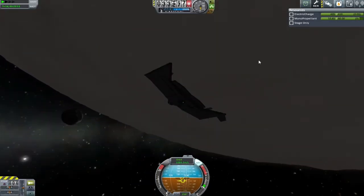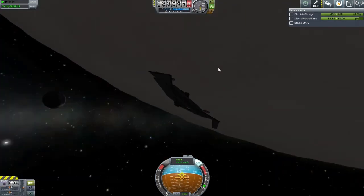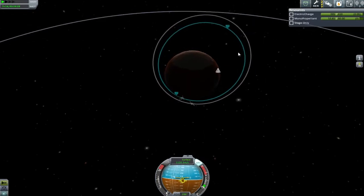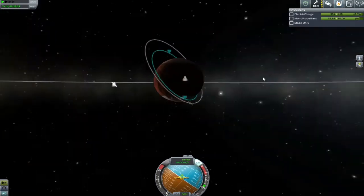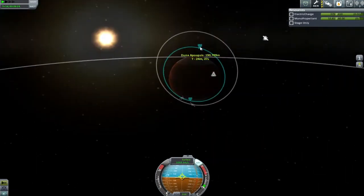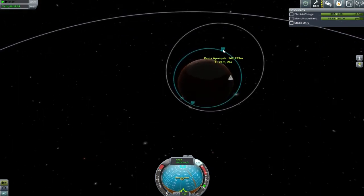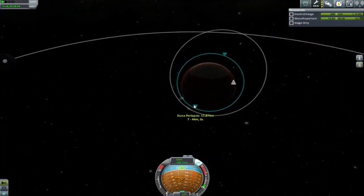We'll need our orbits to align before sending the Ike probe. For now I'm more concerned with getting these ships landed. My plan, worked out with an aerobraking calculator, is to dive deep enough through the atmosphere so that my apoapsis over the north pole ends up at something like 60 kilometers. That should allow me to come back into the atmosphere at the right height — coming down over dusk, bouncing up over the north pole, then back into the atmosphere on the other side.